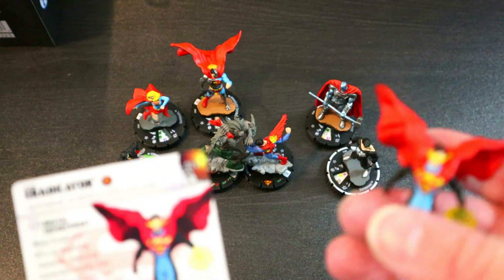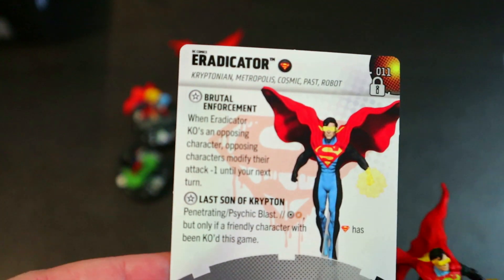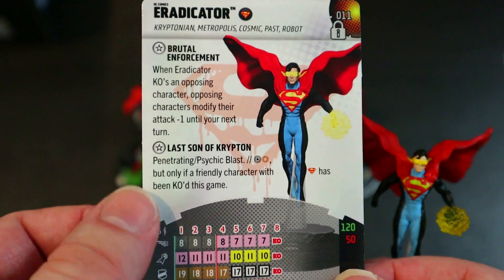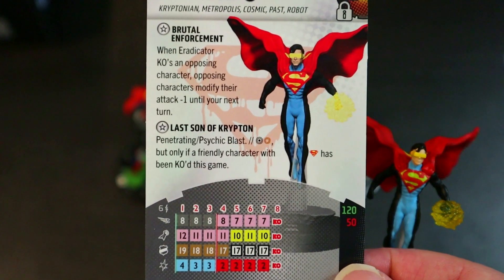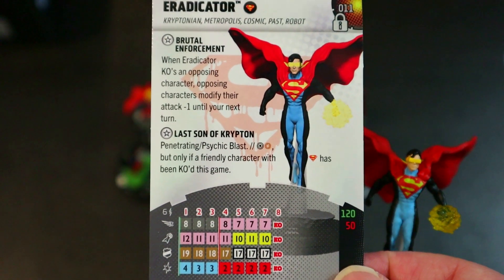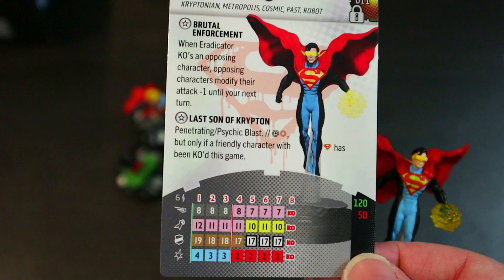Next up is Eradicator — maybe the favorite sculpt here. They really went all out on that cape. When Eradicator KO's an opposing character, opposing characters modify attack minus one until your next turn, which weakens their whole team. He comes in at 120 points. His Last Son of Krypton trait gives Penetrating Psychic Blast with improved targeting that destroys blocking — but only if a friendly character with the Superman team ability has been KO'd this game.